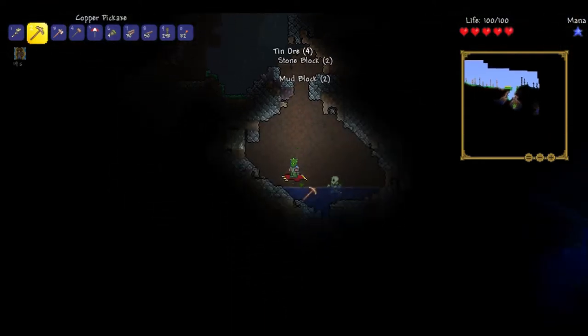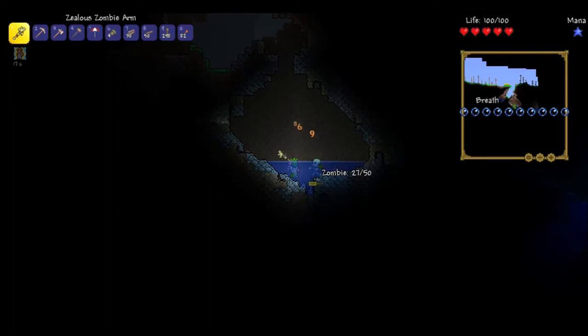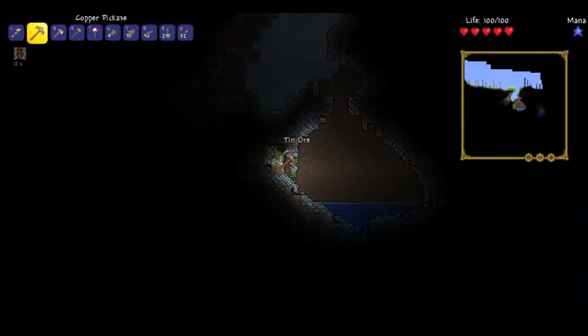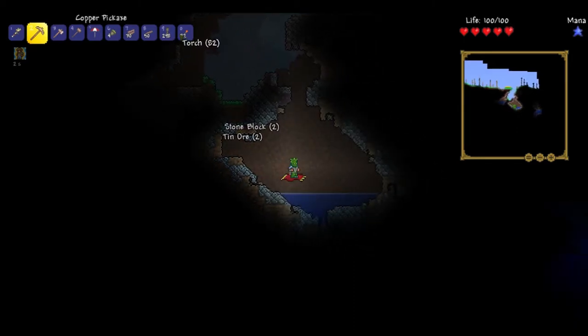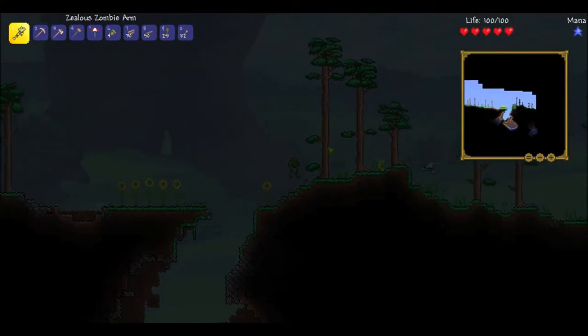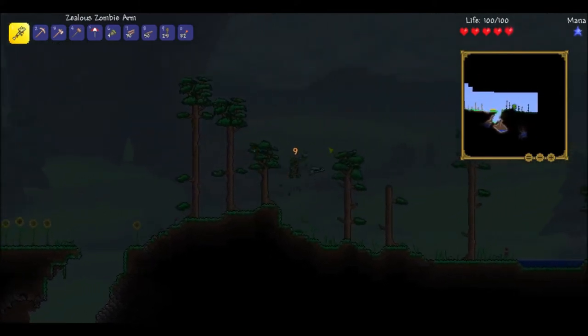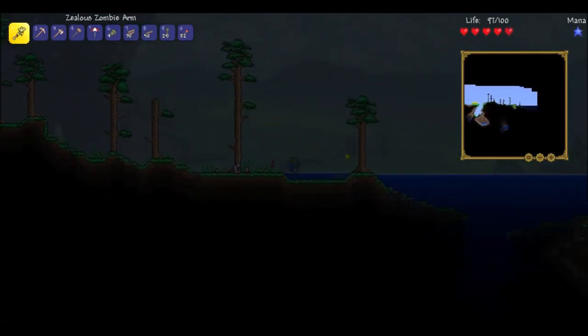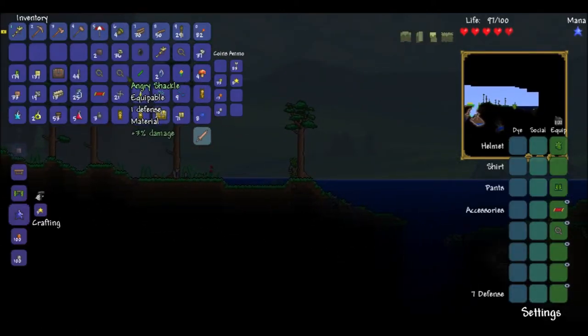Good news is it is now daytime again, which means zombies are no longer a thing. I'll pick this tin up too. I'm so used to lead being the first ore that I really get in large quantities in this game. Gonna have to use some ropes to get out of here — not too big a deal. Shine potion expires but it is daytime now, so not too big a deal. And flying fish — it is raining, so there will be flying fish and goldfish that think they are entitled to walk on land.